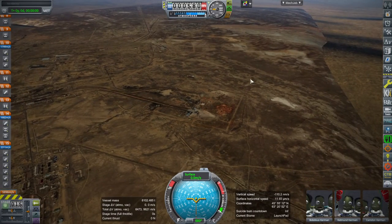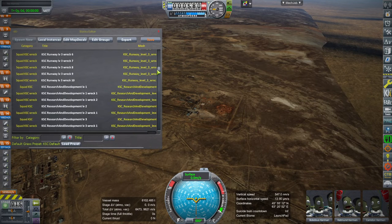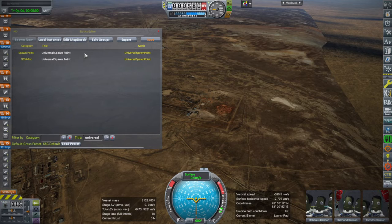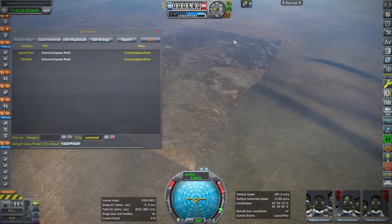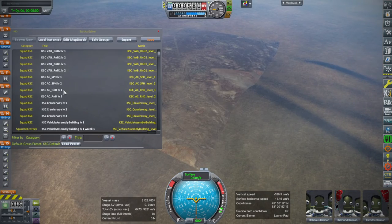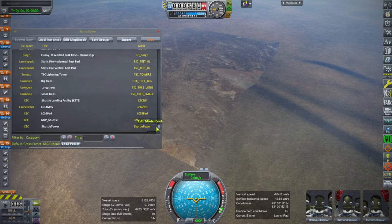One thing you might want to do is when you have the terrain in place you can add the universal spawn point to other locations. So you could add a spawn point to the Energia pads and then a spawn point to the runway. I'll probably put the shuttle runway there — the shuttle landing facility and stuff like that — to set up some of these buildings.